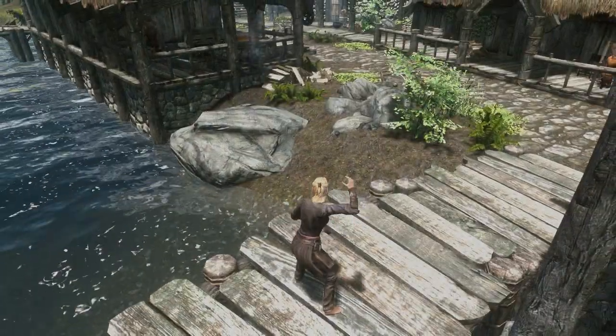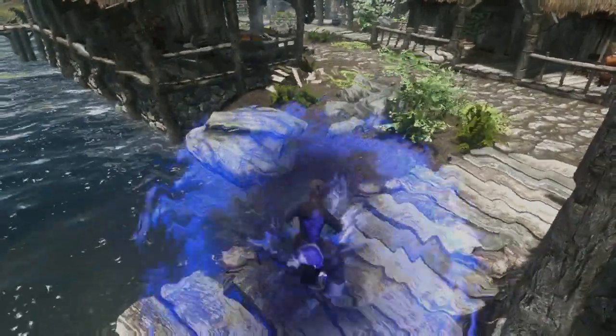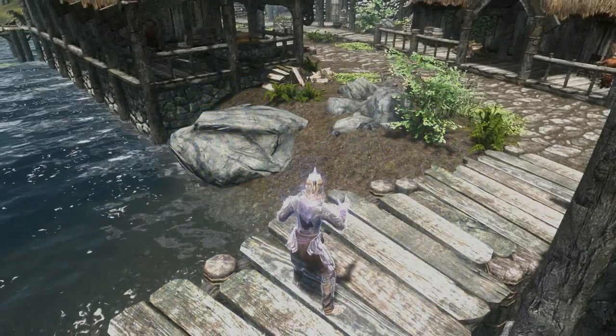Once you've got the spell, simply equip it and activate it. After a short animation, you'll notice that a new semi-transparent armor set has covered your already existing set.